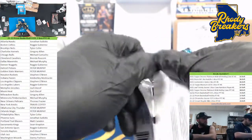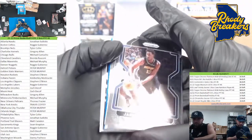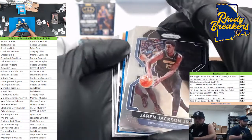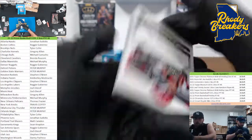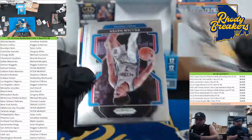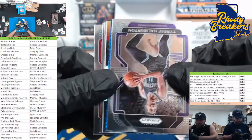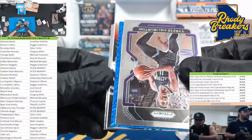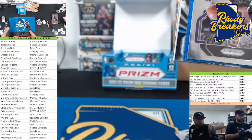Tommy — two boxes, we got three cards that are one-touches and we haven't even hit the auto yet. So we got a blue shimmer and an auto coming up. Base auto. Last shimmer coming up — we still have two more autos. LeBron base, we'll do the shimmer last. Kenyon, Moses Moody.